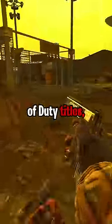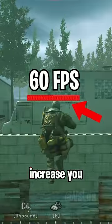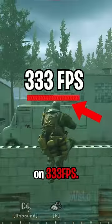Did you know that in any of the older Call of Duty titles, FPS majorly affects your gameplay in multiple ways? One of the most noticeable differences is the large jump height increase you receive when on 333 FPS.